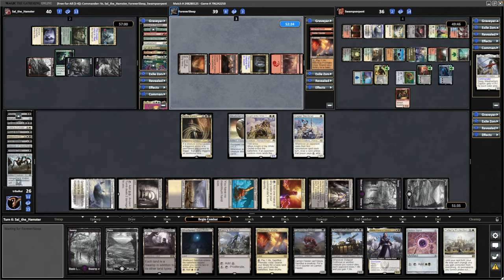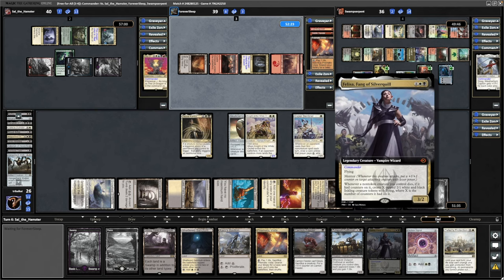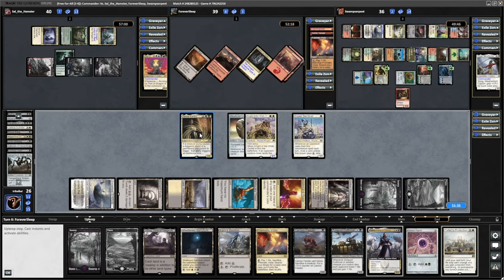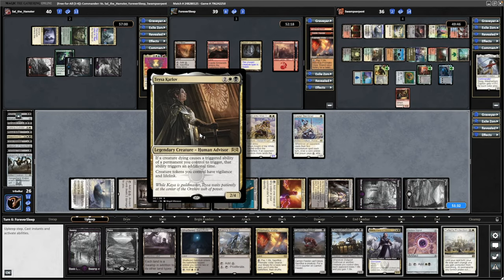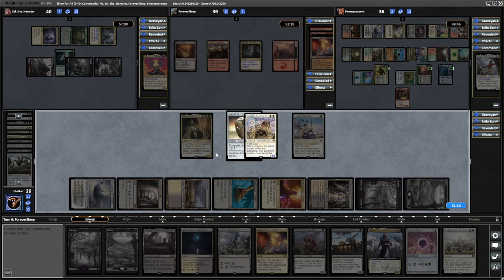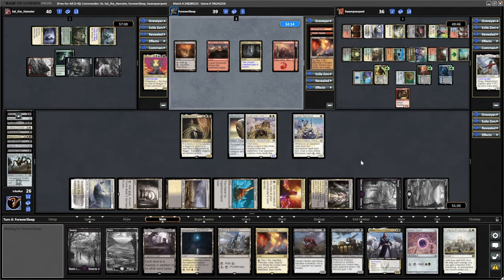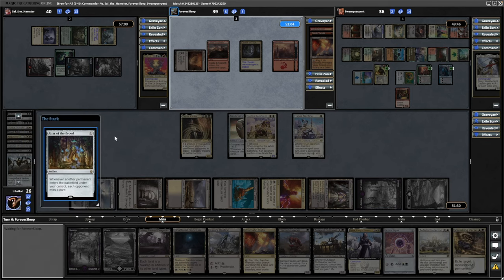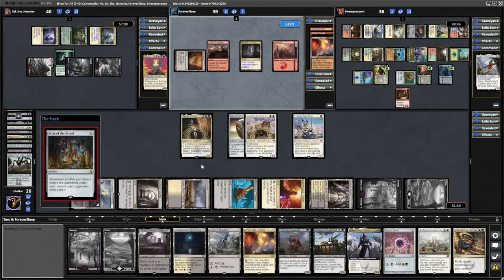Thinking now, I probably should have gone for Felisa first, so that we could start swinging in with the flyer sooner. Because Teysa Karlov we can drop before we start making use of the Death Trigger stuff. So that's a mistake on my part. Playing Altar of the Brood again — I don't think you really need to be concentrating on Altar of the Brood in all honesty.